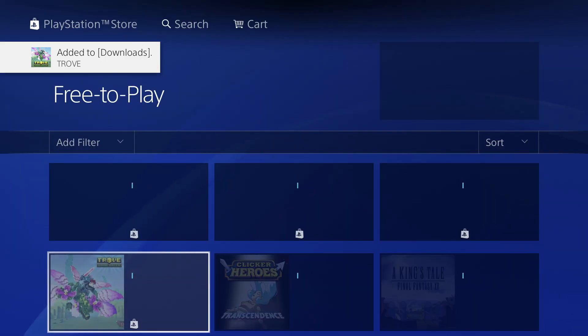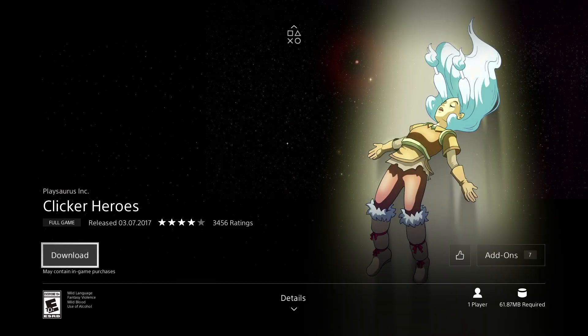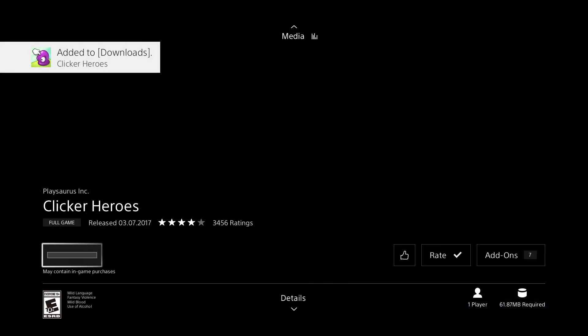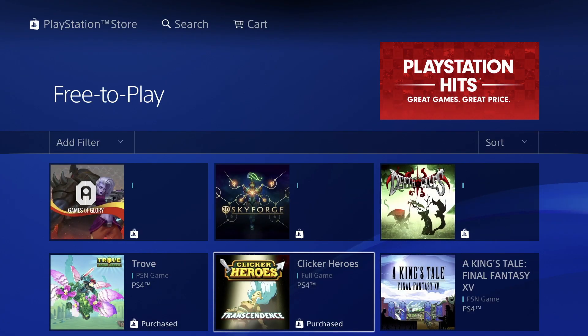This one's only 805 megabytes, let's just download it. It shouldn't tell you or ask you for any payment information. Let's go down to our second game — again it shouldn't ask for any payment information because these are free, so that's how you make sure they are in fact free. This one's only 61 megabytes.